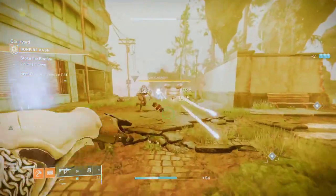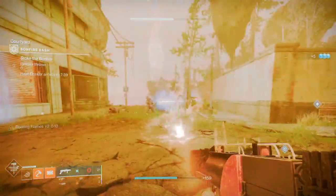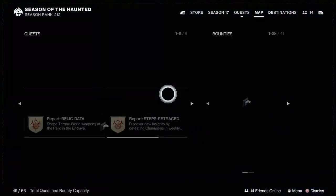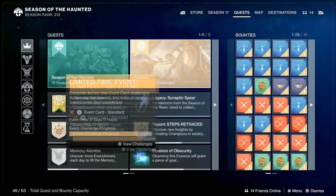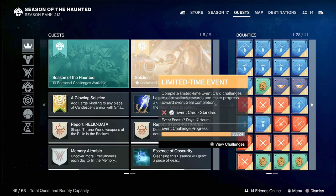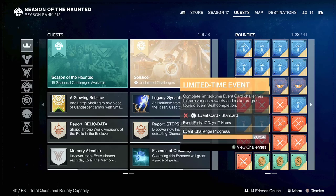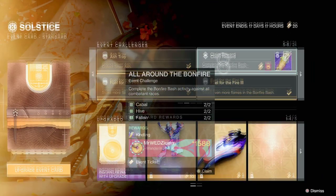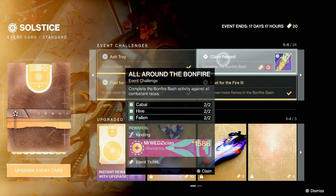What's up guys, it's Wes, and today we're going to talk about one of the solstice triumphs that is giving a lot of people issues. We're talking about this triumph right here — if you go to the quest tab and go to the solstice limited time event, there are challenges. Click on this and look for the triumph called 'All Around the Bonfire.' It asks you to complete the bonfire batch activity against all combatant races — you've got to fight the Cabal twice, Hive twice, and the Fallen twice.